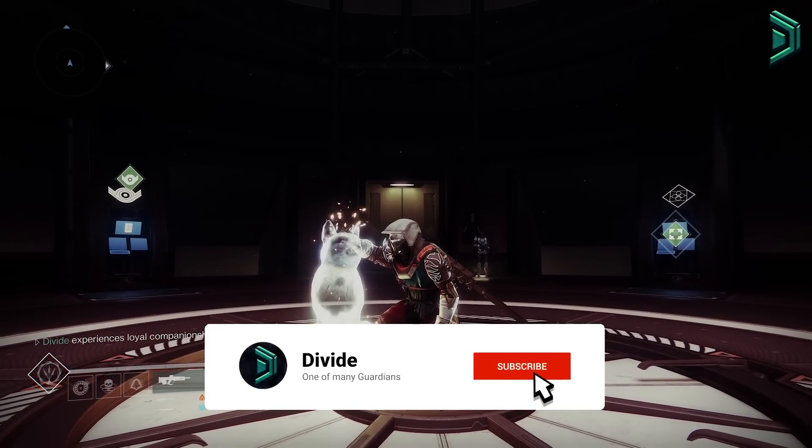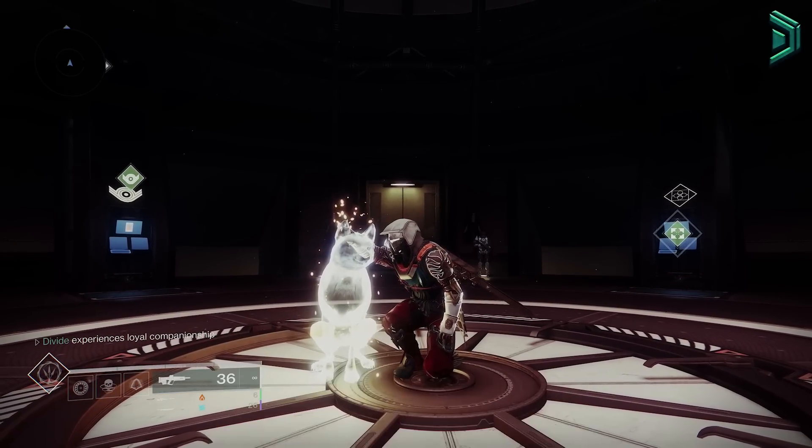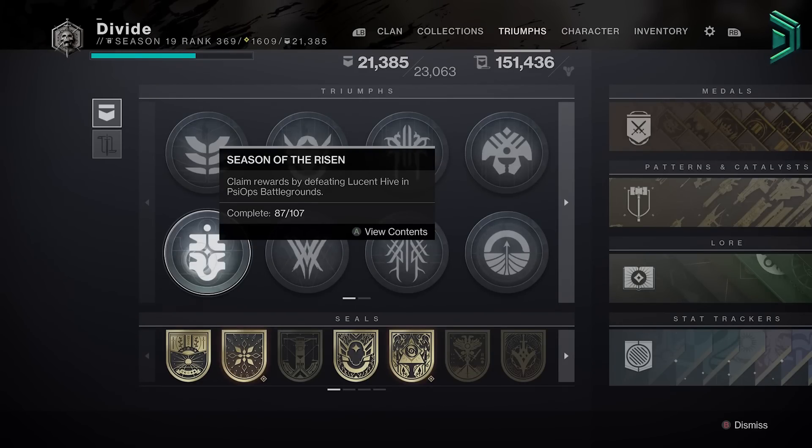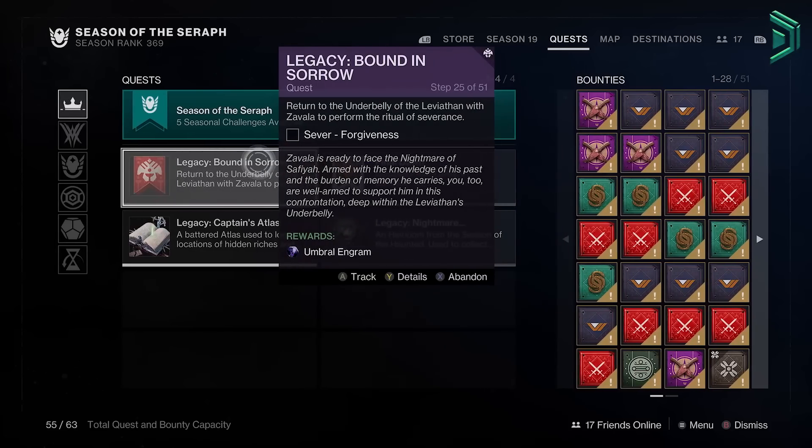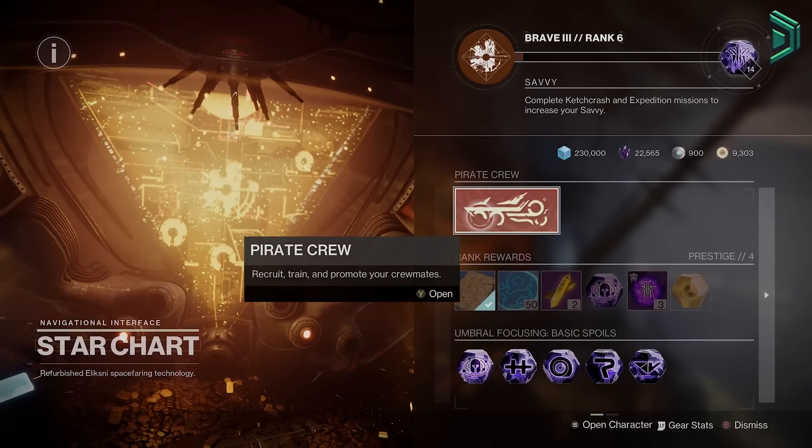This is your TLDR prep guide for everything you need to be aware of heading into season 20. Firstly, finish all your remaining content from season 16, 17, 18 and 19. This includes all triumphs, seasonal quests and basically everything associated to those seasons and vendors.